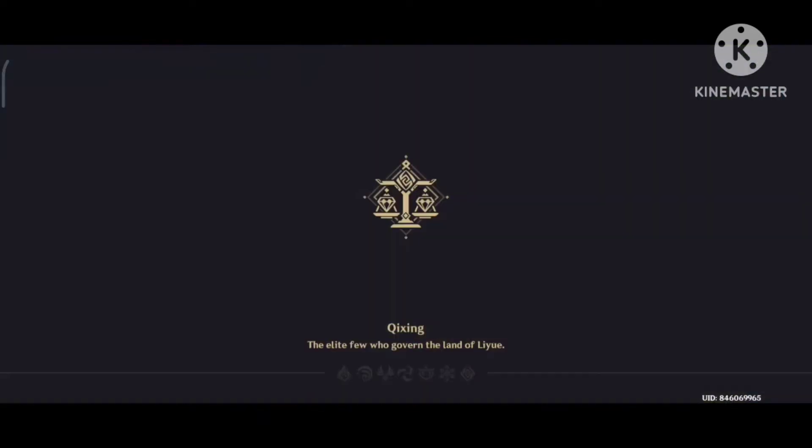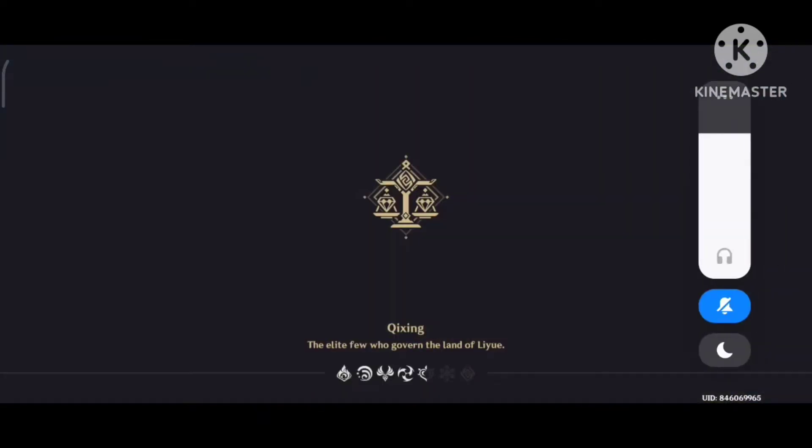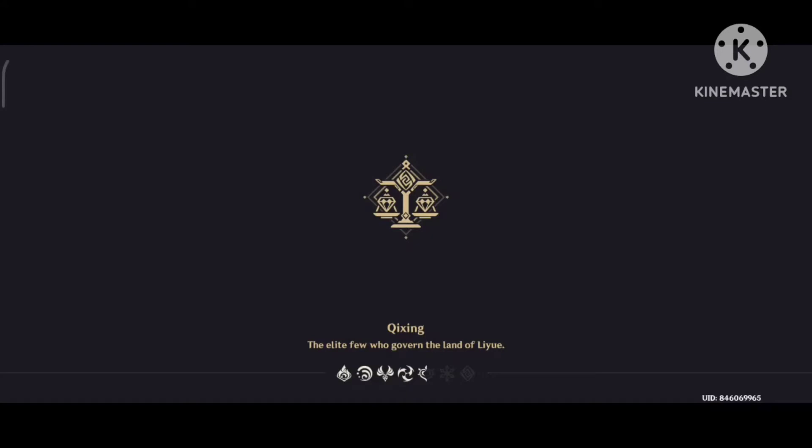You can choose any healer like Jean, Barbara, or Bennett. But Bennett is the best for Xiao because he buffs your attack. The fourth slot on the team can be Sucrose or Fischl for energy recharge.